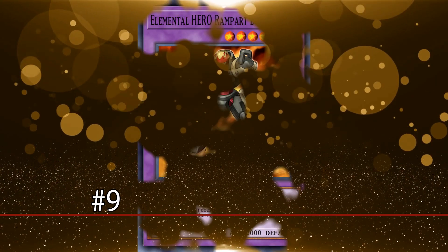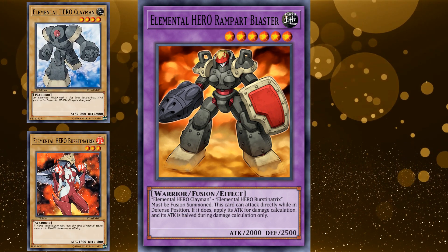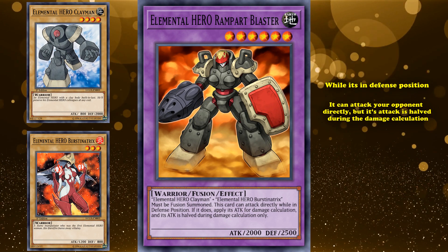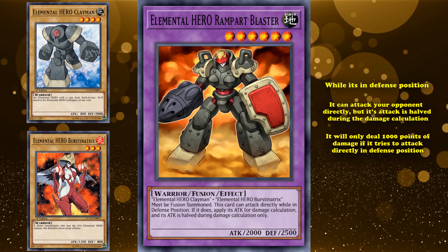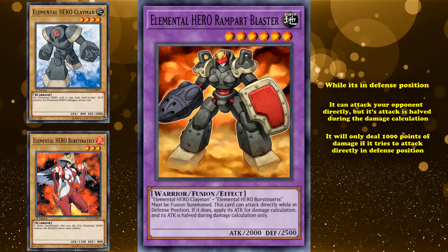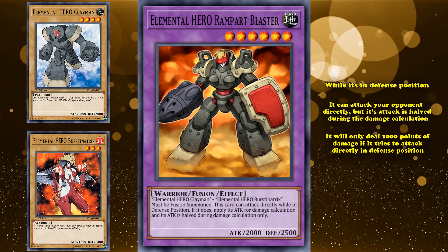At number 9, we have Elemental Hero Rampart Blaster. This is a level 6 fusion monster which requires two named normal monster Elemental Hero cards as its materials, and has the effect that while it's in defense position, it can attack your opponent directly. But its attack is halved during damage calculation. So with its baseline attack at 2000, it will only deal 1000 points of damage if it attacks directly in defense position. And with 2500 defense, that's not half bad — you can poke for around 1000 points of damage every turn while having a 2500 defense wall your opponent has to get over to stop those direct attacks.